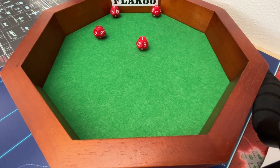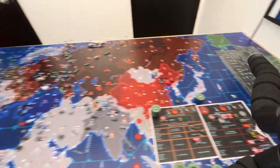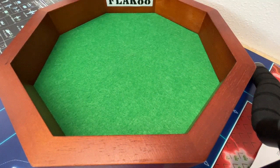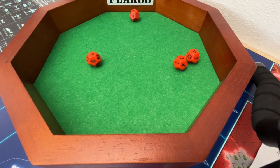Starting with Afghanistan, looking for tens or higher: one, five, nine, nine. We'll resolve that after I roll Nicaragua — using orange dice. Same exact dice, same exact results. And we got an 11 here for Nicaragua.